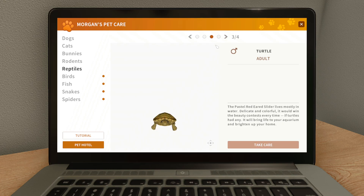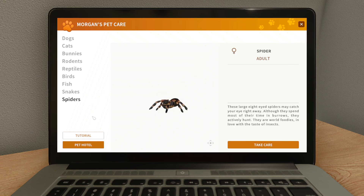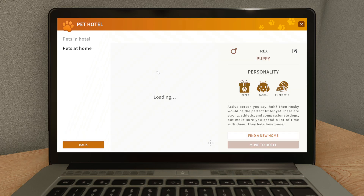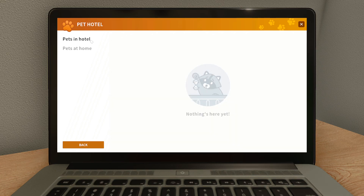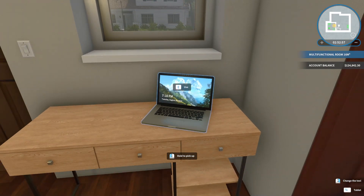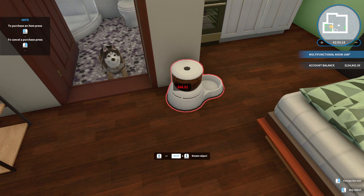Spiders — I do not want a spider, that is for sure. What about the pet hotel? There's 'Pets at Home' — I don't want to find a new home for him. 'Move to Hotel' — I don't want to move him to the hotel either. I definitely want to get him some food. This is an automatic dog feeder.